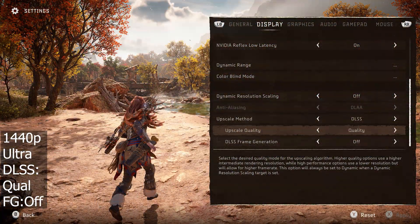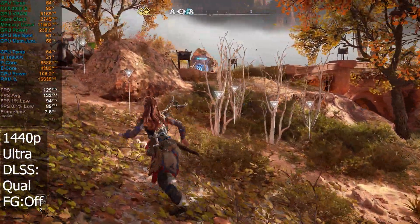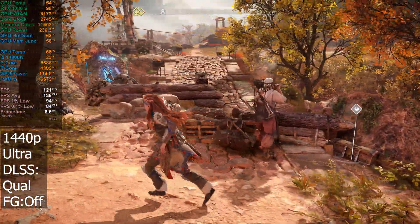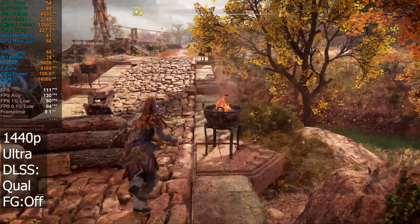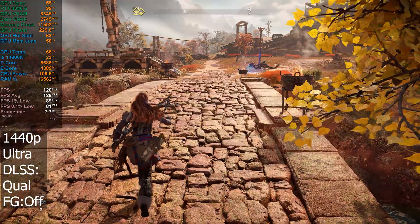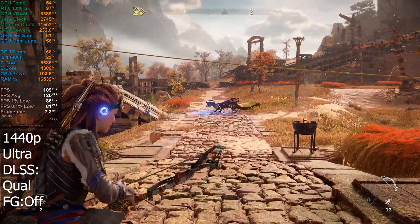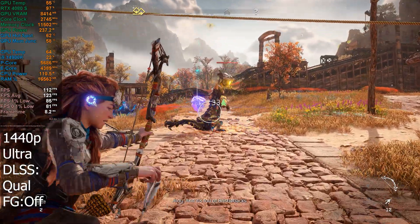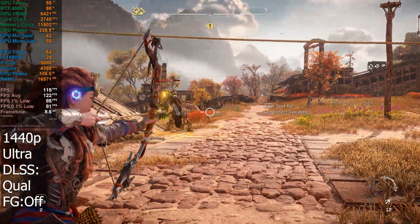I'm going to test with frame generation off, but keep DLSS upscaling set to quality. So here at least, I think we're looking at about probably an average of 20 FPS more than what we had at native 1440p, which is about in the rough range of what you'd normally expect when switching on upscaling at the quality preset — between 20 and 30 FPS.